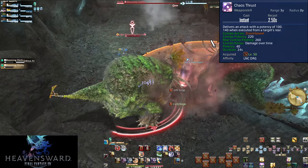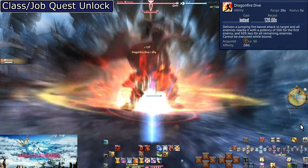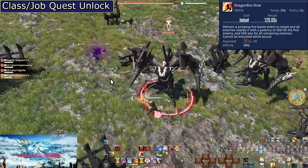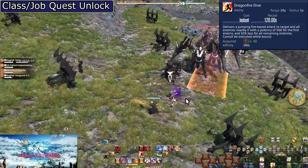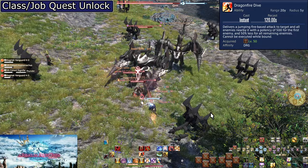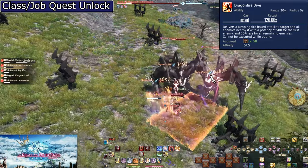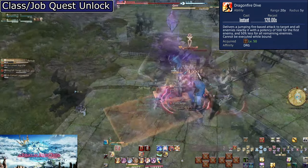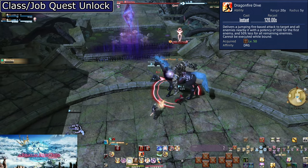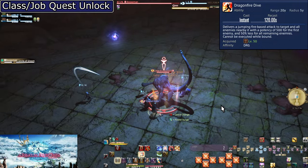This timer is perfect later on. Level 50, Dragonfire Dive. On a long 2-minute cooldown, this is an AoE jump that works as a gap closer, with the same short animation lock as Jump. It does 500 potency to the selected target and 250 potency to all enemies within 5 yalms of that initial target — very powerful. Anytime the opportunity presents itself, buff it with Power Surge and Lance Charge for huge AoE damage. Just because it is AoE doesn't mean you only use it for AoE; a 500-potency hit is huge for a singular target. You will still use this on bosses and on cooldown.